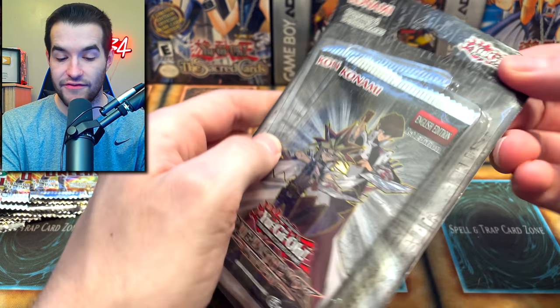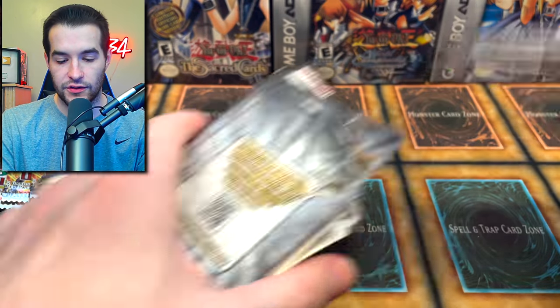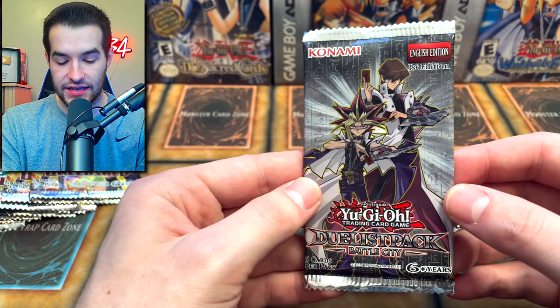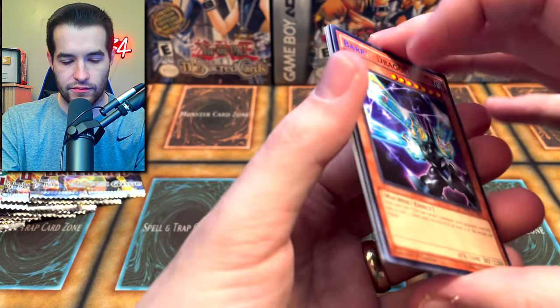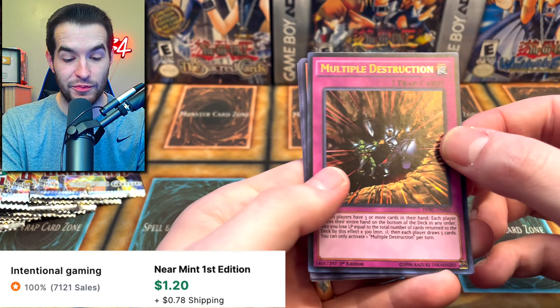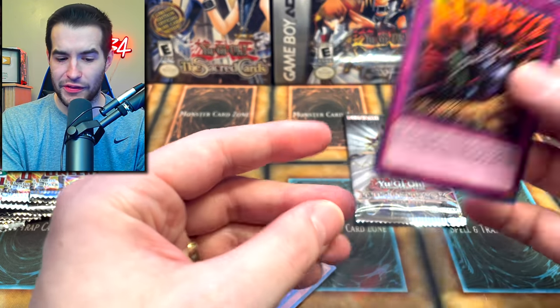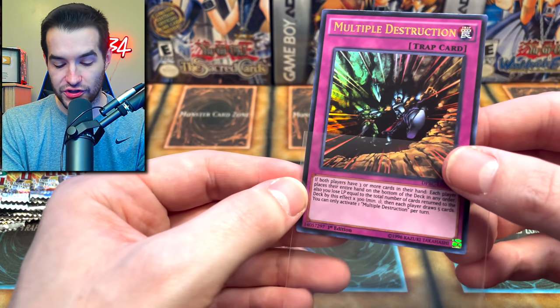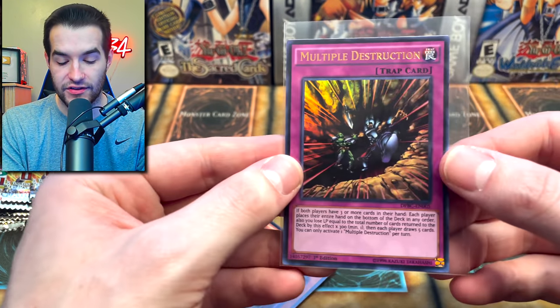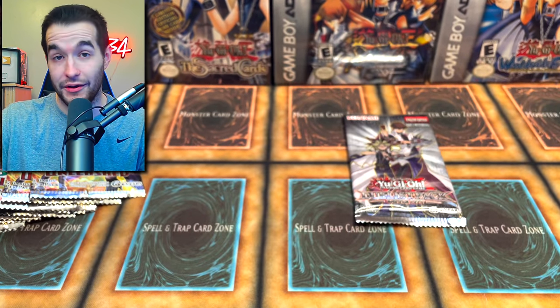Next up, Duelist Pack Battle City — I've not opened much of this on the channel at all, like I've opened a few packs but not many, so this will be fun. We get two packs inside. Multiple Destruction — that's an Ultra Rare. I've never heard of this card actually. Next pack, so we got an Ultra. I don't think there's any Secrets in this set. Buster Blader, Drag Down, Heartblade Sisters, Love and Catastrophe, and Arch Fiend of Guilt — you guys remember when we pulled this in a secret in a Retro Pack? Those are some good times.